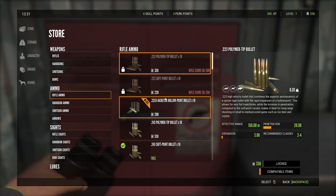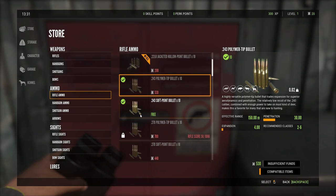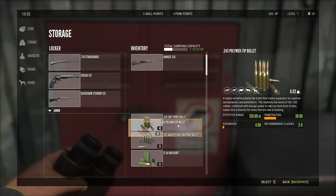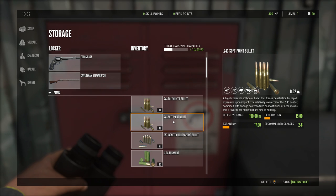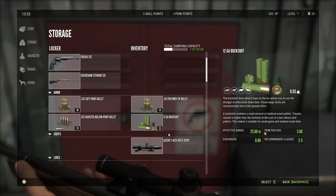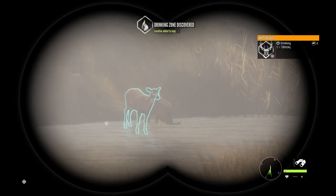When we shot that first doe, we unlocked the 243 polymer tip bullets. Pretty much for any weapon, the polymer tip bullets are the way to go, so we're going to buy that pack of 10. If we compare the stats, with the polymer tips you have 30 penetration and 4 expansion. The soft points have 15 penetration and 17 expansion. With the polymer tips we can hit more organs, and the way the game works, hitting those organs is more important than the damage you do. So we'll leave the old ammo behind as well just to clear some space.